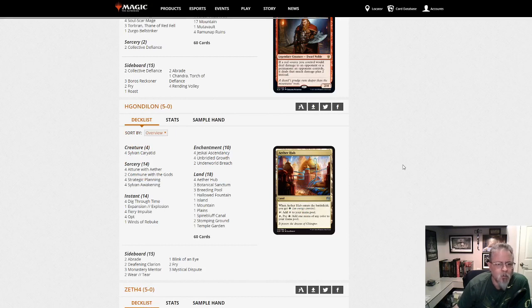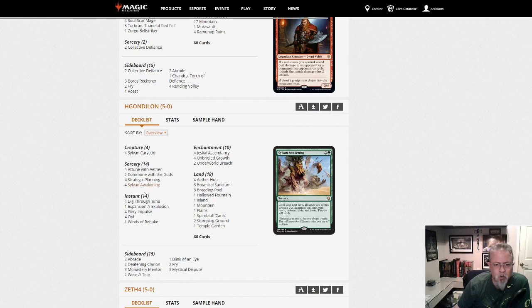H-Gondolon with Jeskai Ascendancy and Sylvan Awakening to turn all your lands into creatures. This is a great pairing — it makes you four colors, but when all your lands are creatures and everything you cast untaps all your creatures, that's a thing. Jeskai Ascendancy — another combo deck here.